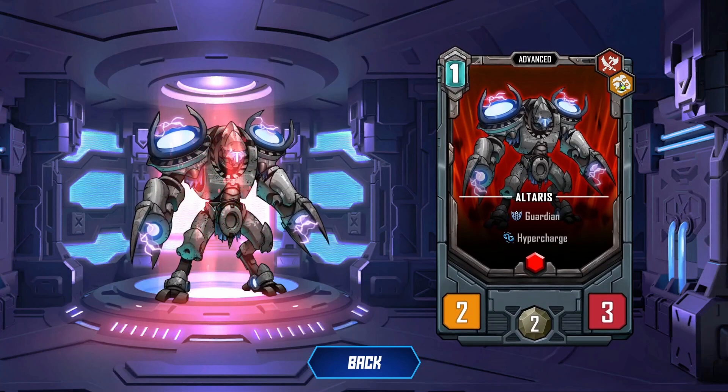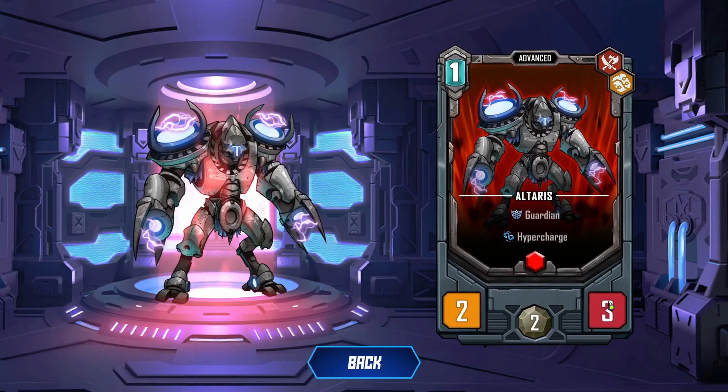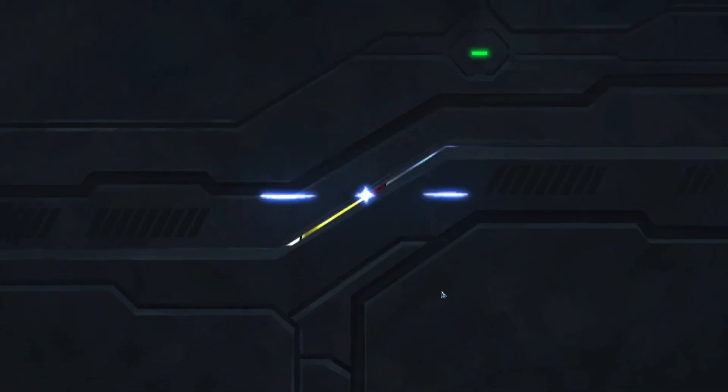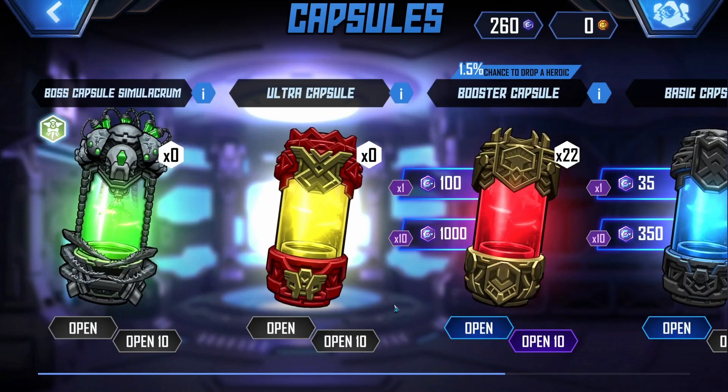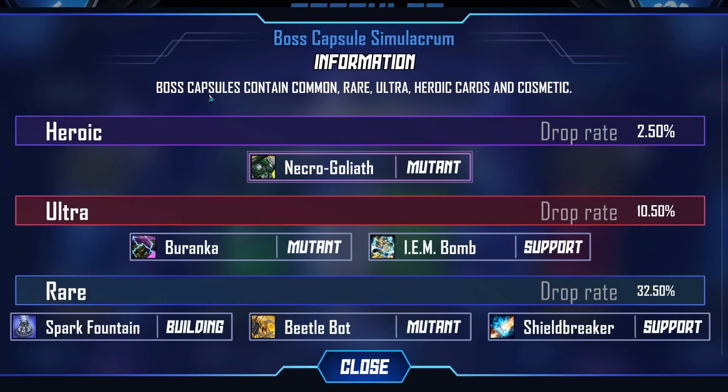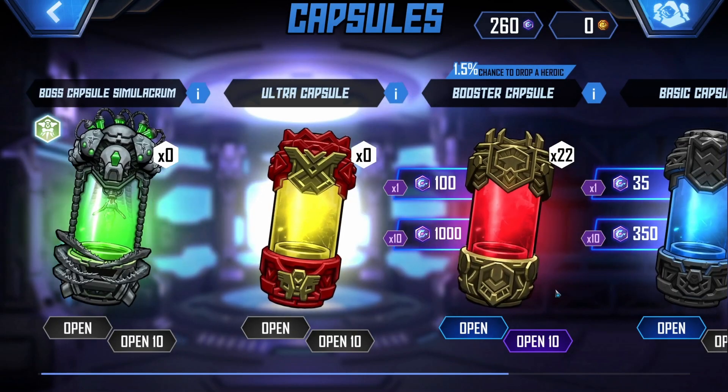Hyper Charge, Guardian — you only cost one? Well okay, Altaris, you seem pretty cool. Boss Capsule Simulacrum. They also have cosmetics — interesting.